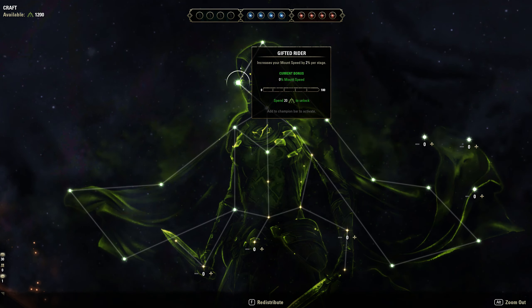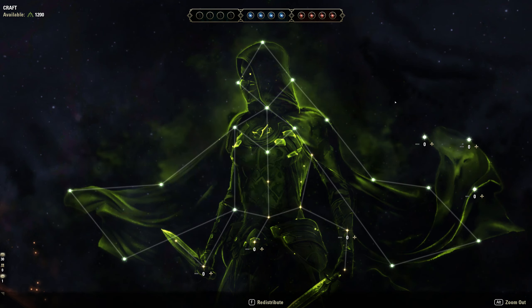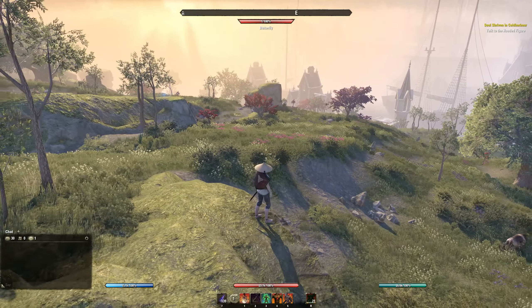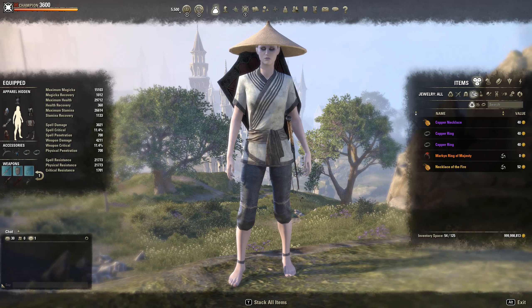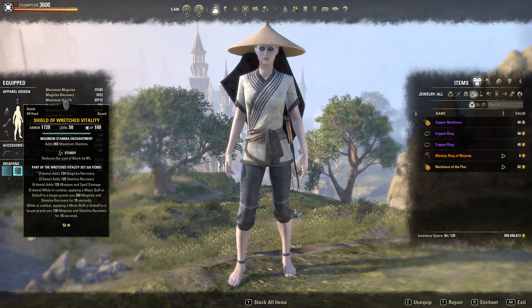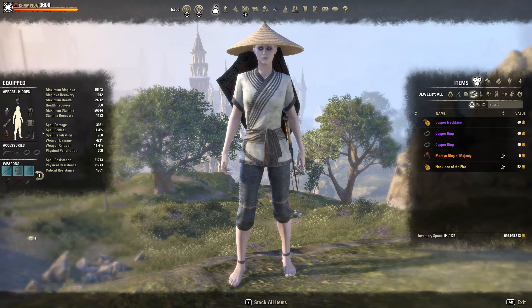For our green CP I recommend Gifted Rider, War Mount, Rationer, and Liquid Efficiency, then get your passives as you see fit. This build will also work really well in no-CP, since we're running nothing that relies on CP, and Wretched Vitality gives you enough sustain to run this build perfectly fine there too.